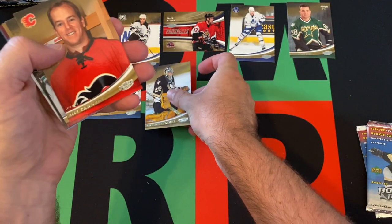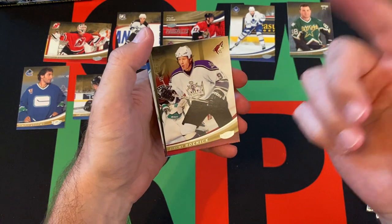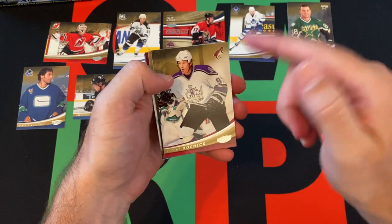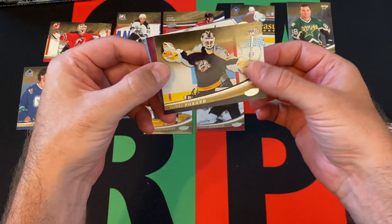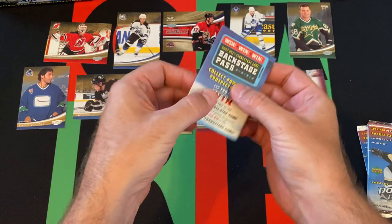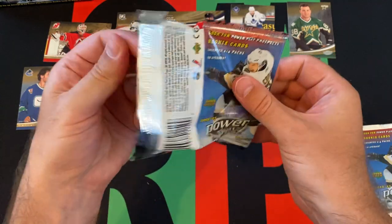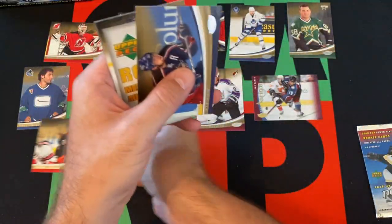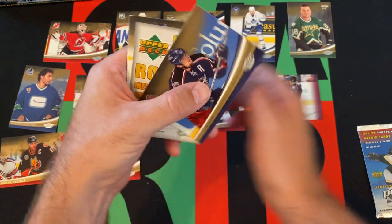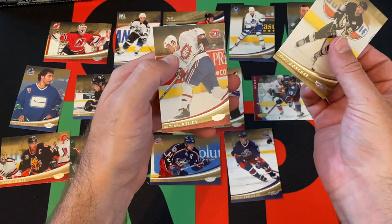Marc-André Fleury, Alex Tanguay, Jeremy Roenick — always weird when there's a card with him wearing a jersey of a team he's not currently on, and it's even weirder when it's a jersey card — Tomas Vokoun, Joe Sakic in action as an insert. Then another ad card. Next pack: Pavel Datsyuk, Jerome Iginla, Rick Nash — a lot of horizontal cards — Sergei Fedorov, Sergei Gonchar, and Michael Ryder to round things out.